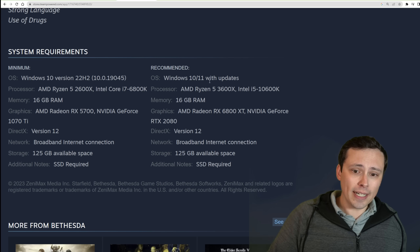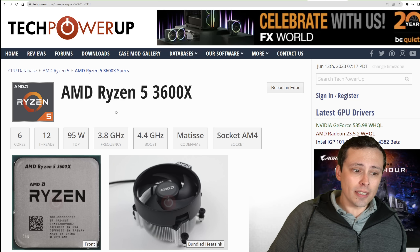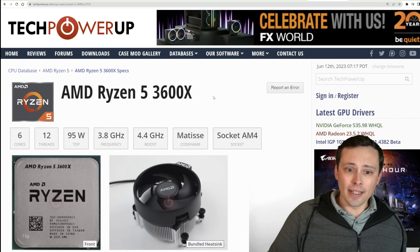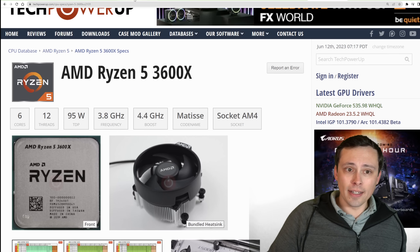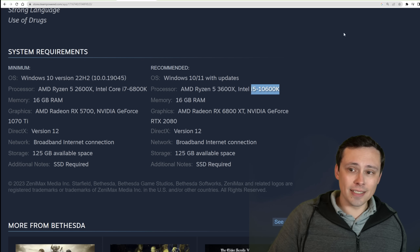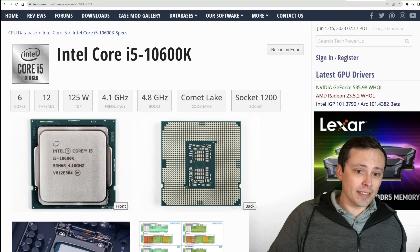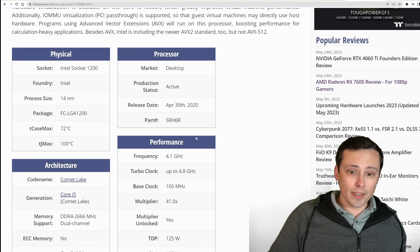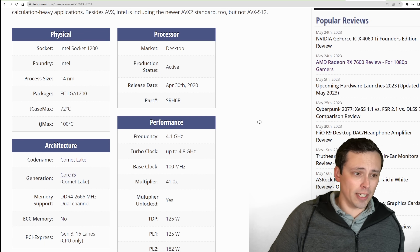Jumping up to the recommended CPU specs, we go from the Ryzen 5 2600X to the Ryzen 5 3600 — still six-core 12-thread, but the next generation from 2019. On the Intel side, we jump to the i5-10600K, which is also six-core 12-thread but from 2020, so significantly newer and faster.